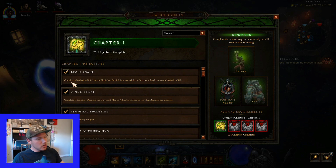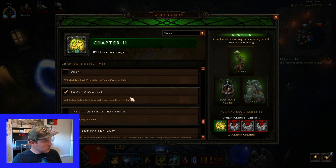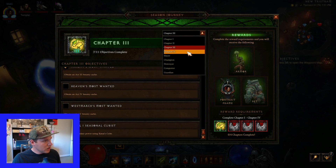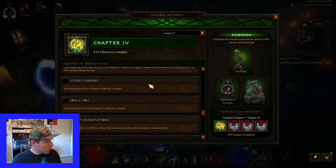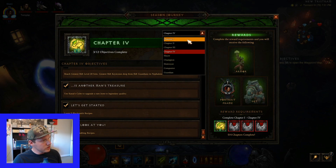When you first start, there's probably a lot of these objectives that you're just going to naturally start to click off just while you're leveling up, because they're naturally going to be there. As you can see, there's quite a few. Chapter 4 doesn't have a lot, but the first three chapters have quite a bit.